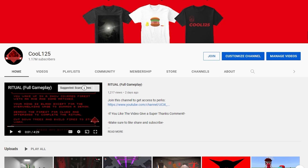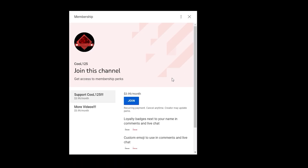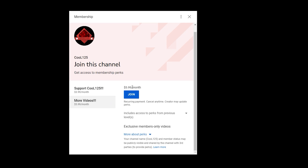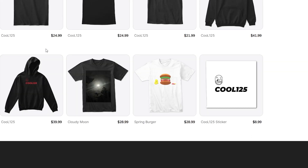Hey everybody, what's going on? Welcome back to the channel. All you do to get to the membership is click join, and then there's two tiers right here. This one gives you these cool badges and member-only polls, and then this one gives you more videos by me. So if you're interested, go check it out. I also have merch right here — it takes you right to the website and shows all of my merch, so go check that out if you're interested.